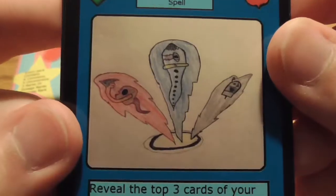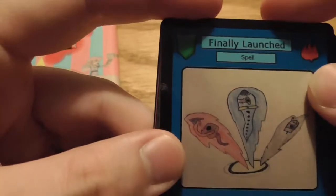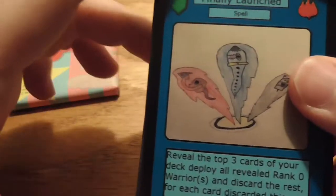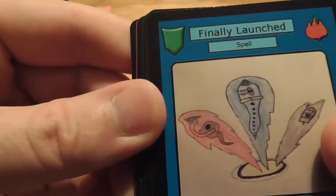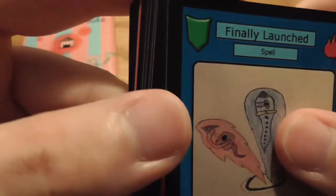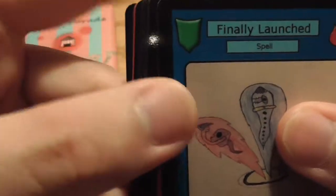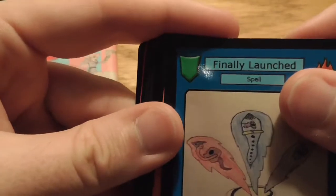Finally Launched — this is a spell. It has a green rarity, which I'm not entirely sure what that means. I guess the rarity system has been updated since this set came out, because there's no green rarity in the video that I watched. So that's interesting.